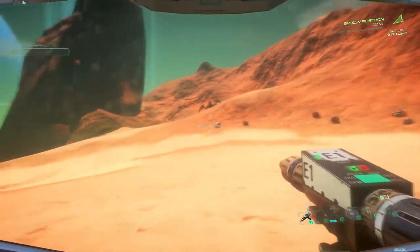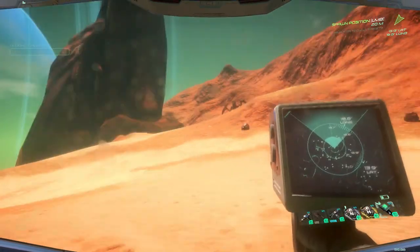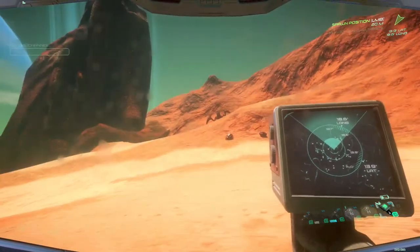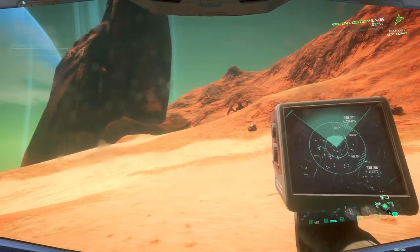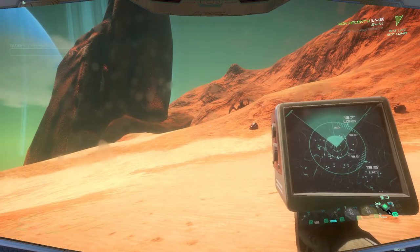Now if you want to find your iron again, just bring up your map. Switch to the beacon — the iron beacon. You do that by pressing the left mouse button. So you've got inflatable dome, beacon, hydrogen, iron aplenty.